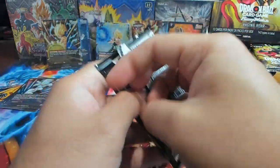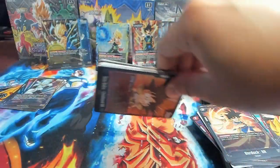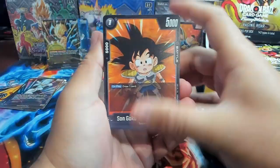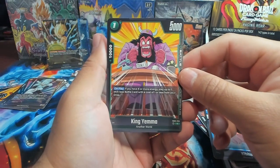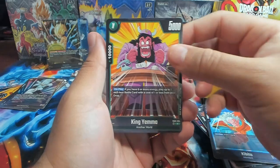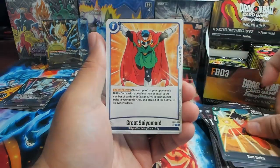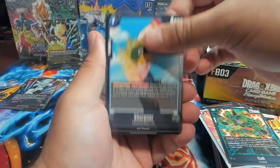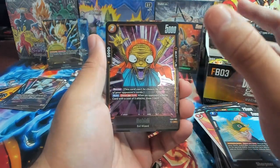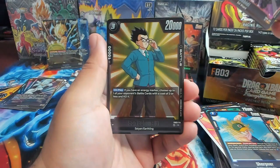We have another Goku, Kibito, King Yemma — on play, if you have six or more energy, play up to one skillless battle card with a cost of one or less from your drop. It could be used in a multitude of ways, especially with Farmer with a shotgun — Farmer with a power level of five. We have Son Gohan GT as the second rare.